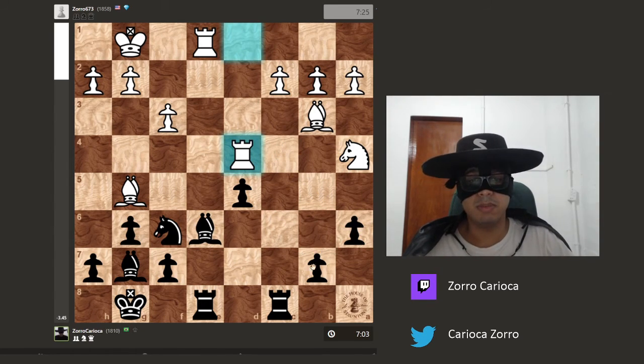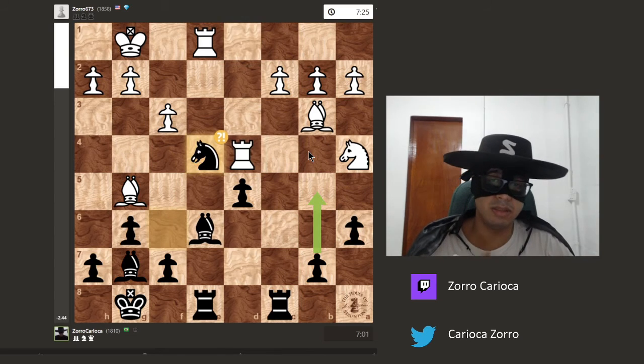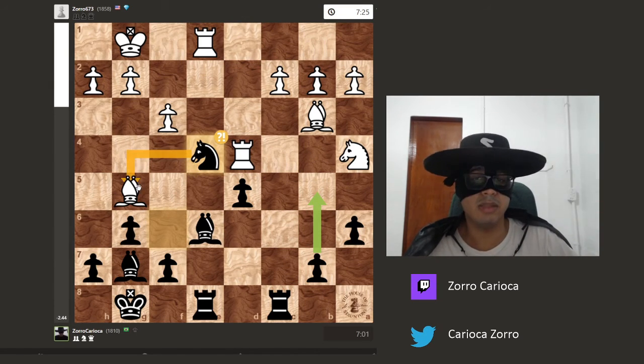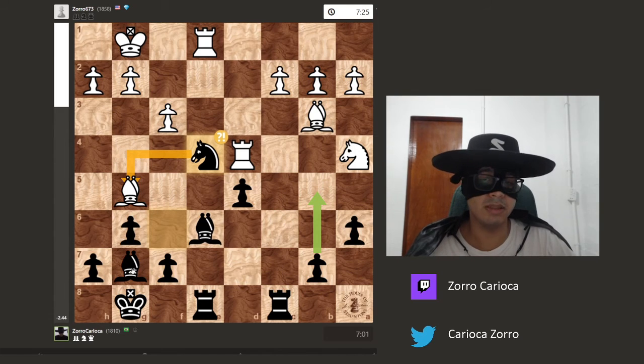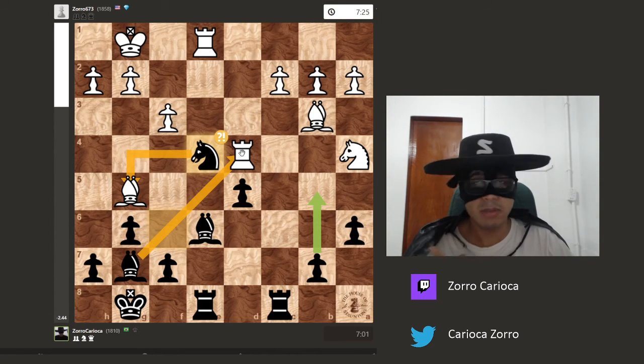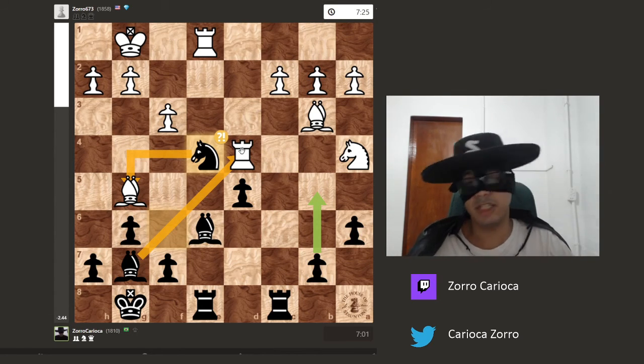I didn't notice the b-pawn advance first. I played immediately knight to e4, then b4 — the idea being that I am attacking the bishop, but at the same time hitting the rook. White cannot defend both at the same time. So I am going to win at least the exchange.